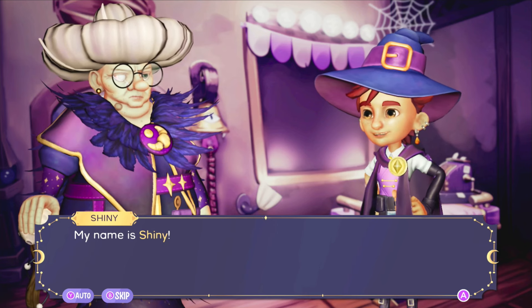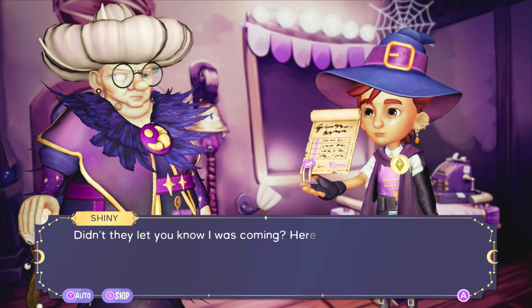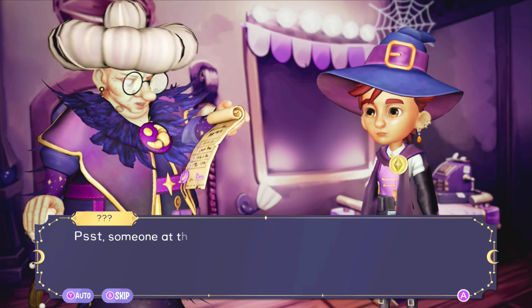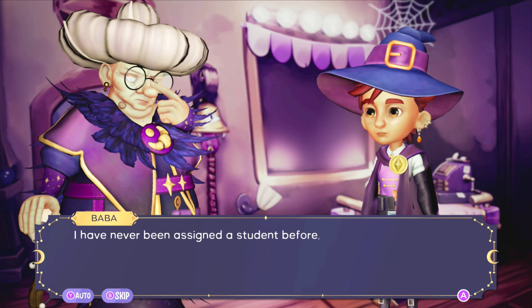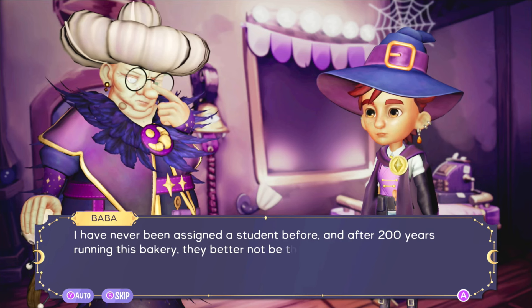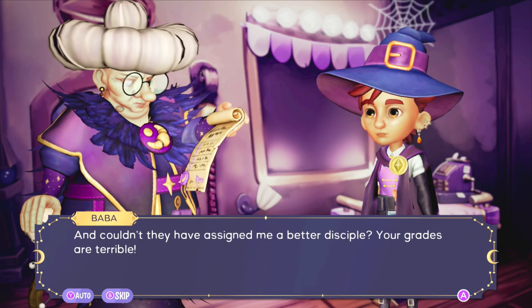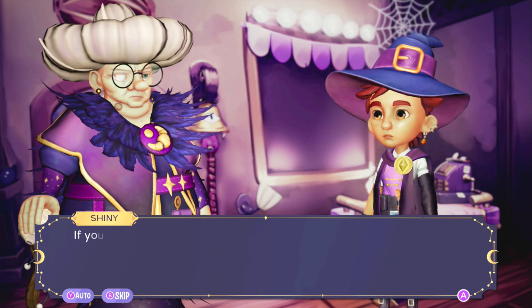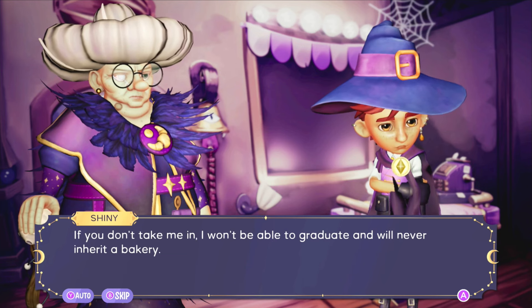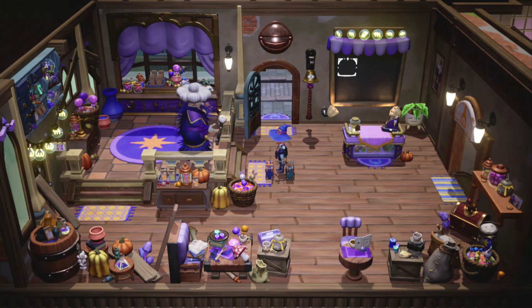'Well, it used to be at least. And who do you think you are, storming in my shop at a time like this? My name is Shiny, nice to meet you. The Academy of Magical Bakers sent me here — you must be my new mentor. Didn't they let you know I was coming?' Someone at the academy's administration surely screwed up. 'I'm Baba. I have never been assigned a student before, and after 200 years running this bakery, they better not be thinking of retiring me now.' She says my grades are terrible, but I was at least able to pass. Baba says let's leave the discussion for tomorrow and invites me upstairs.